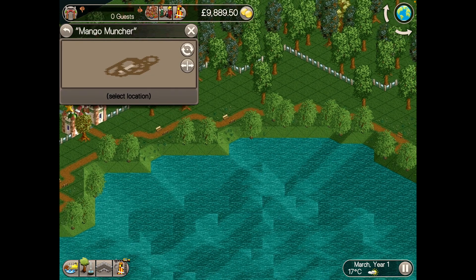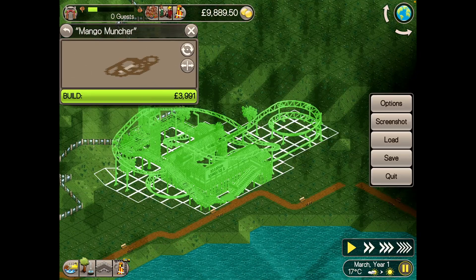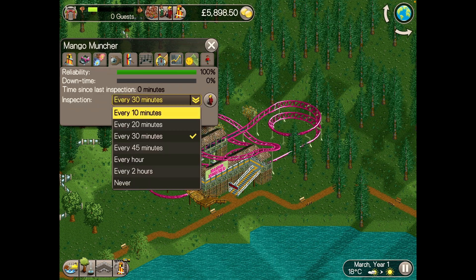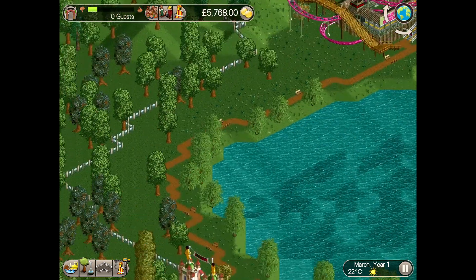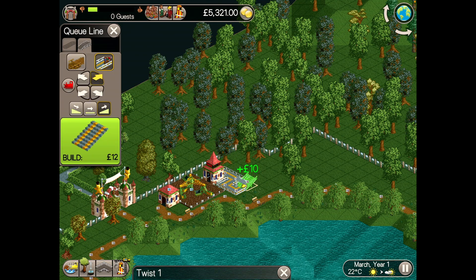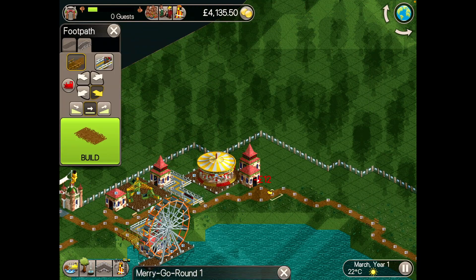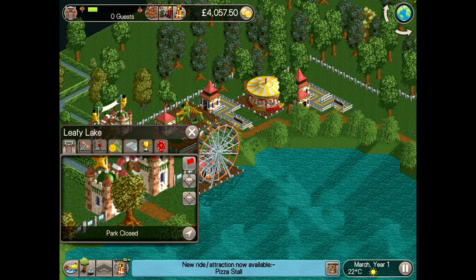First up is my trusty friend, the Mango Muncher, a pre-built junior coaster. With cost and support issues, putting it on the lake isn't the best option, so I'll put it in this slightly wider area around the edge of the lake. That's the Mango Muncher ready to be opened and that will be my only coaster I'm opening. Between Mango Muncher and the park entrance, I'll add a few gentle and thrill rides — a twist, a ferris wheel offering picturesque views of the lake, and a merry-go-round. So the park is now ready to be opened and I can open my first four rides too.